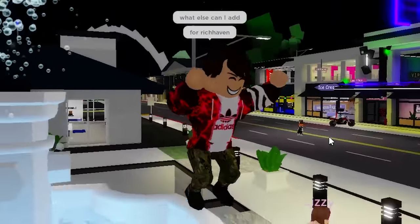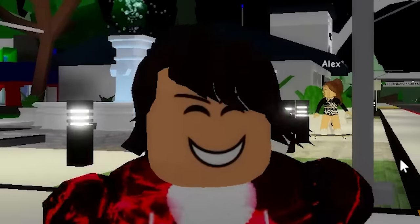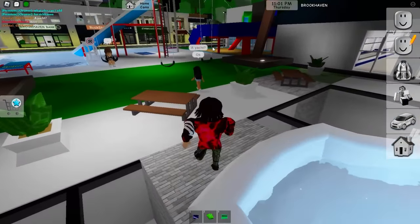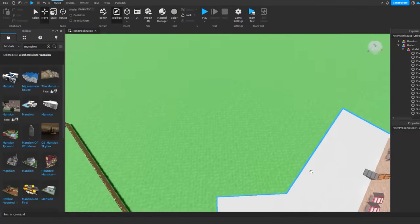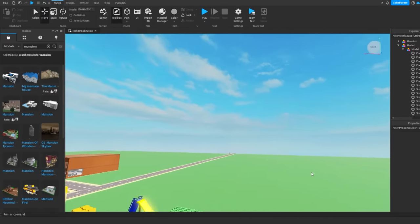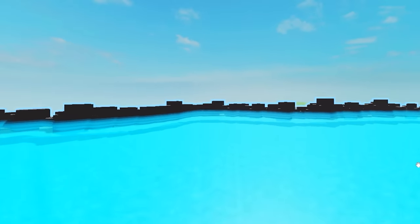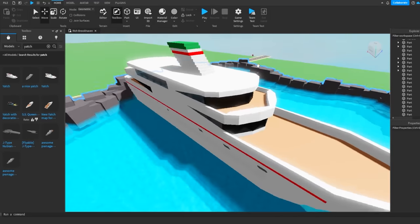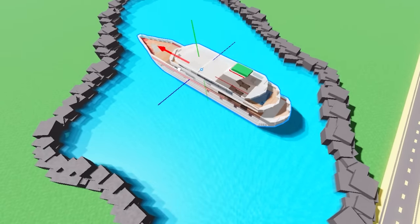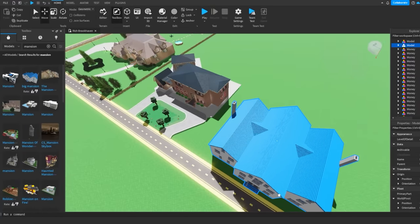Those girls gave me really good ideas. I'm gonna ask what else I can add and maybe invite them along with the richest person on Roblox. Someone suggested a yacht - for that we need an ocean or lake. We found a lake and added a giant yacht in it - it looks like a house in the ocean! I also added more mansions.